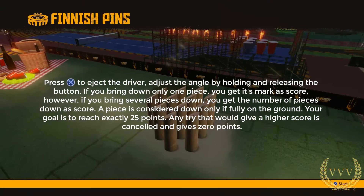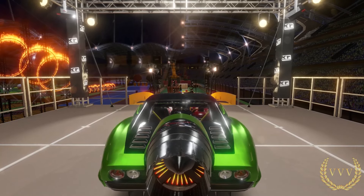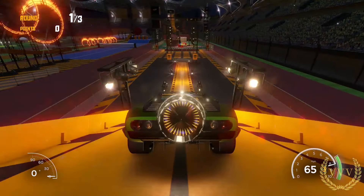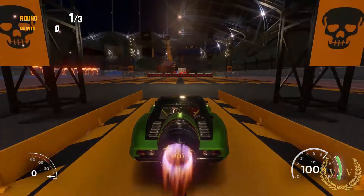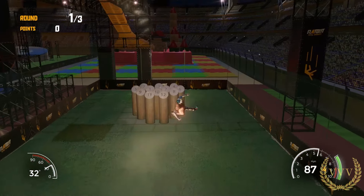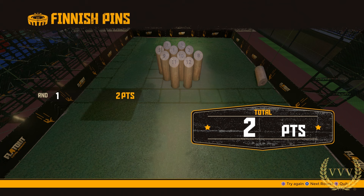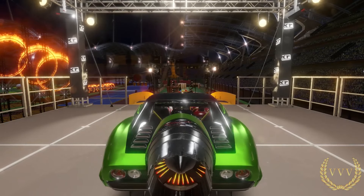This is Finnish Pins. Basically if you knock down a single pin you score whatever number is on that pin, or if you knock down multiple pins you just score for how many pins you knock down. The idea is to try and separate a pin on its own and then go for that. I was trying to get the six but ended up hitting two pins, so I only scored two rather than six.